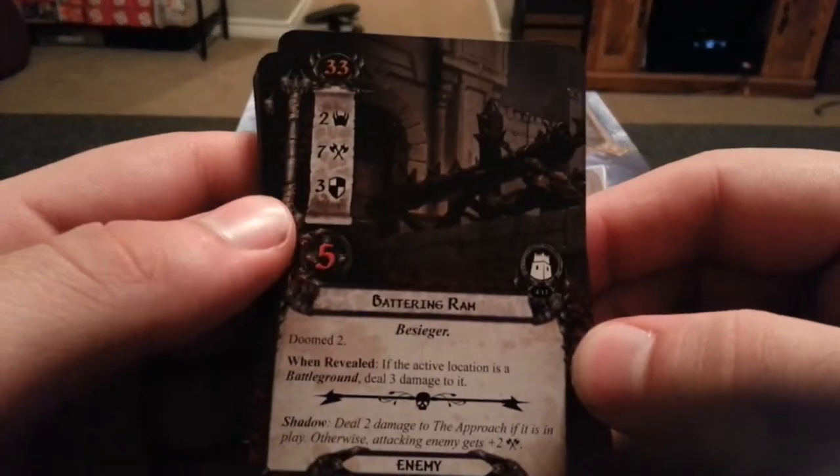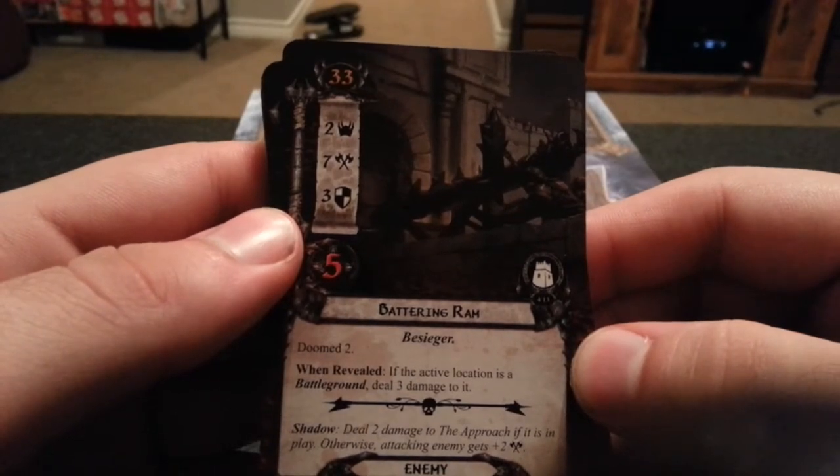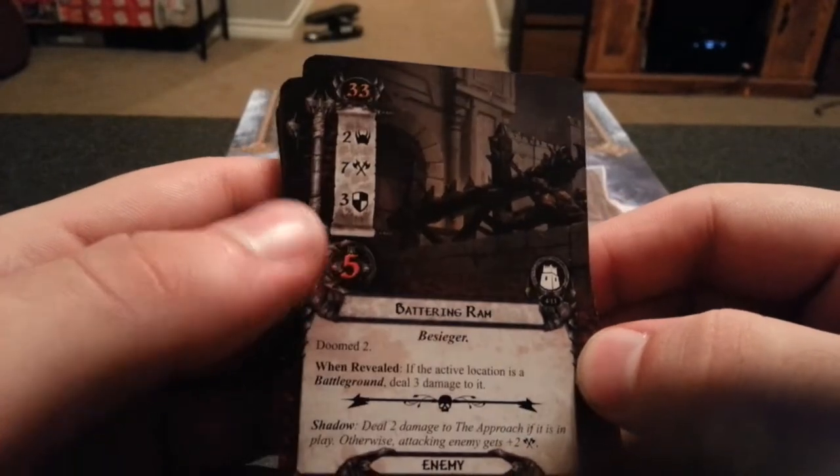Next we have the Battering Ram — Doom 2, 7 attack. If that location is a battleground, deal 3 damage to it on approach.